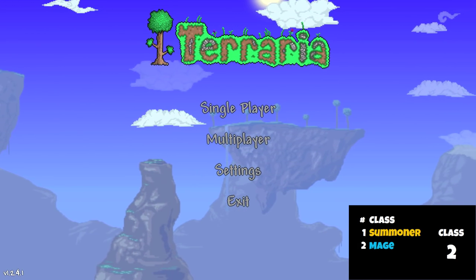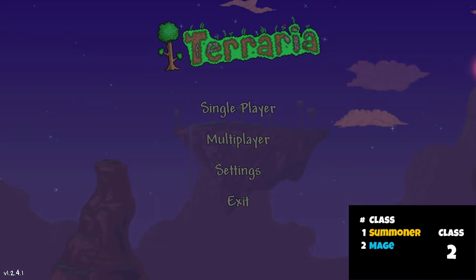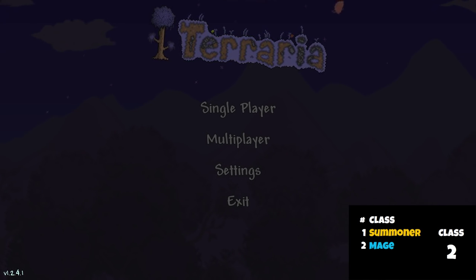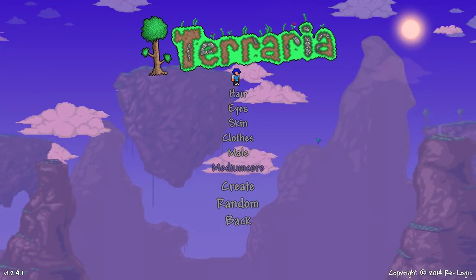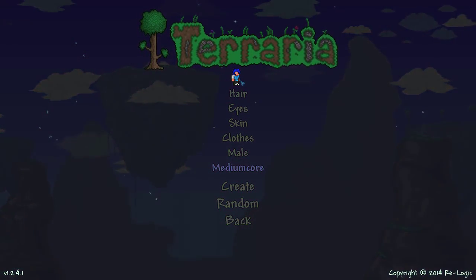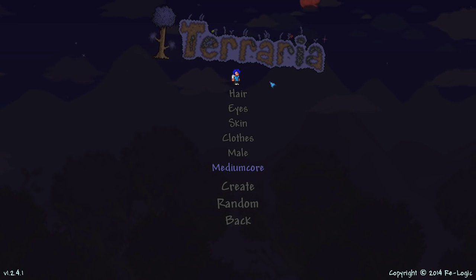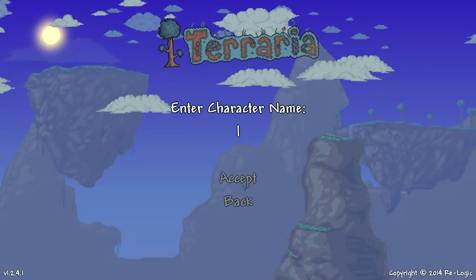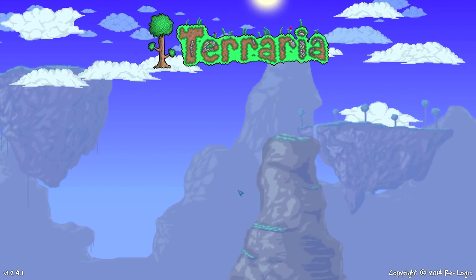And that of course means the Summoner playthrough will be the final class playthrough of Terraria for me. So let's go ahead and get into the character creation for our first episode of the Mage playthrough. Alrighty, here we go. We've got the Mage character right here and he's blue to kind of match the class colour. We have it on medium core as per the other playthroughs, and without further ado we are going to create ourselves a new small world.